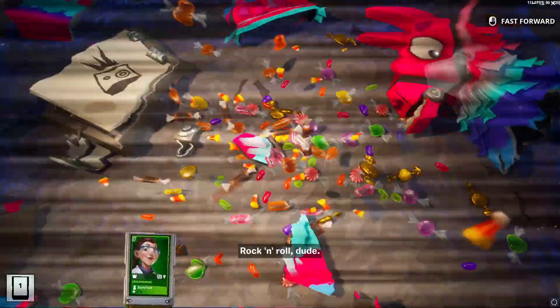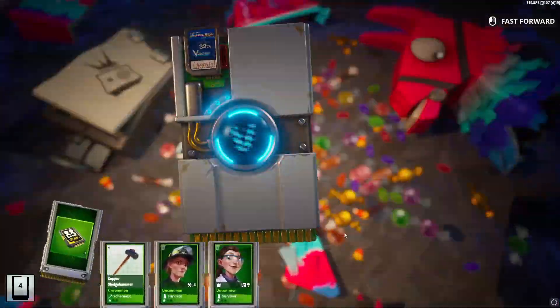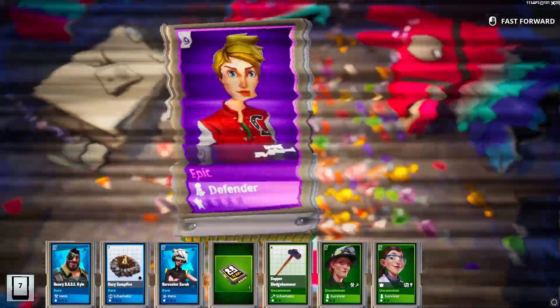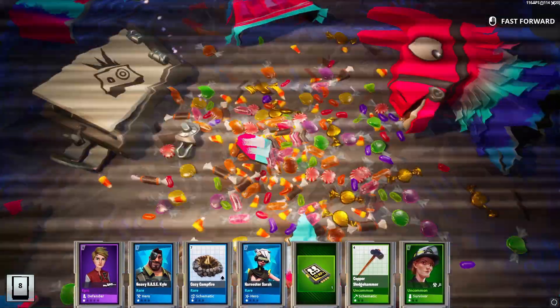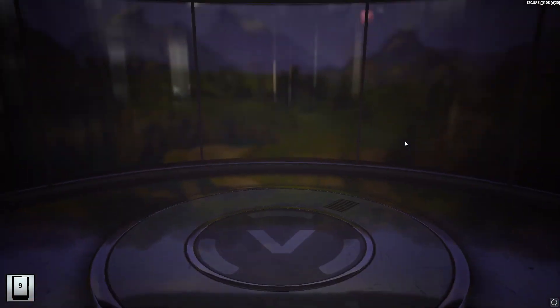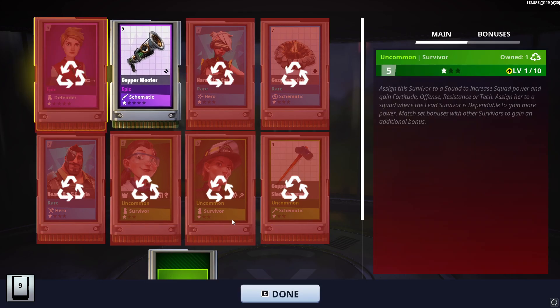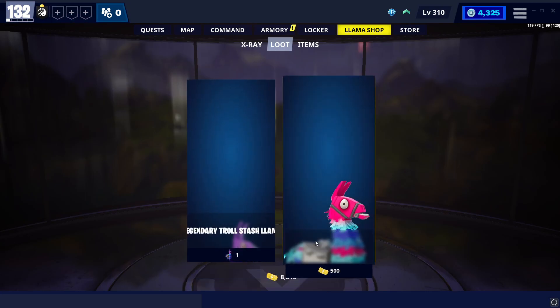I do have the llama dialogue off as usual, because I have dialogue off in general. Oh, an epic defender I won't use. The woofer shotgun — that is something that's been on my list of stuff that I want to try out. So yeah, that's good to have.